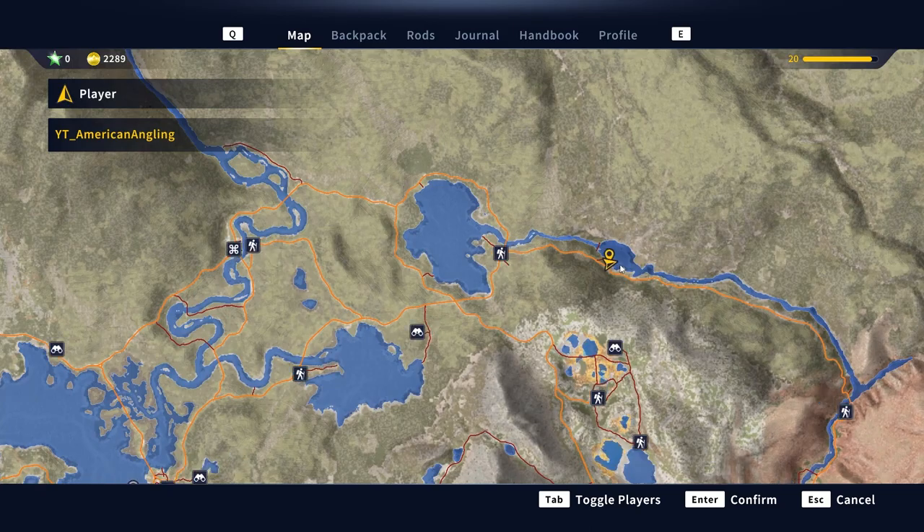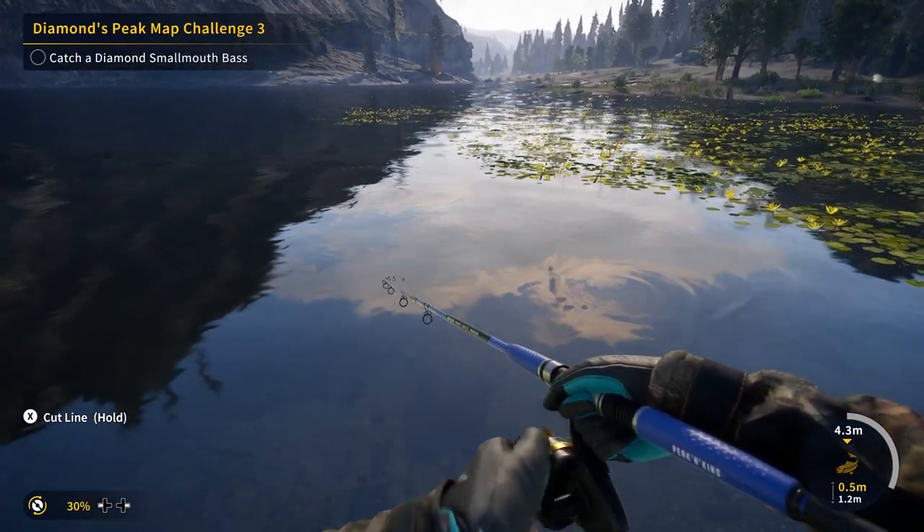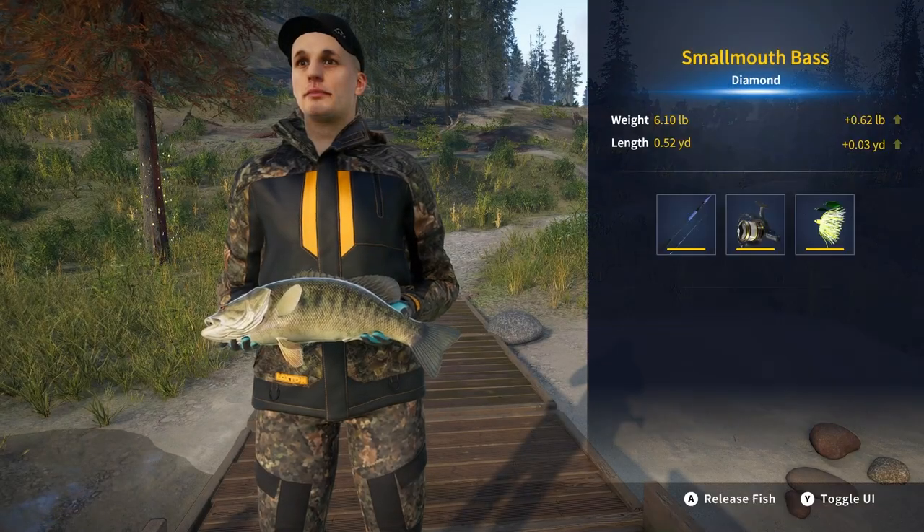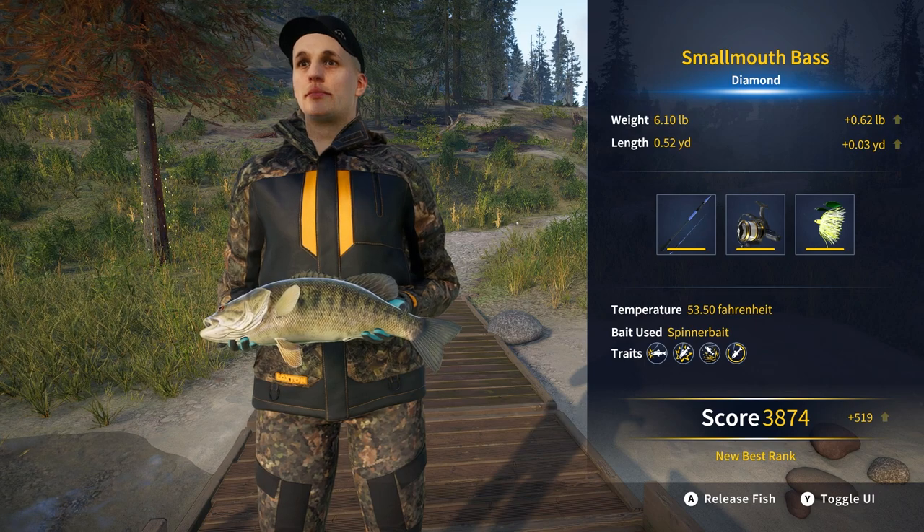Diamond Peak Map Challenge 3 brings you a diamond rank smallmouth bass. You're fishing the river, and you're going to use the size 8 spinnerbait off to the right side of the landing and near the pads.